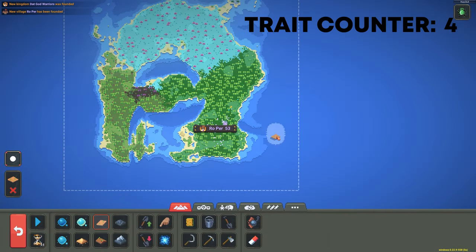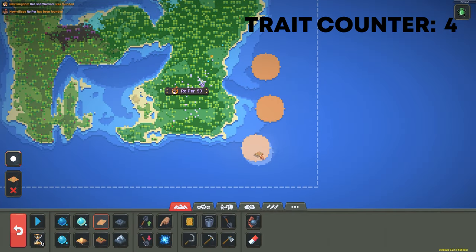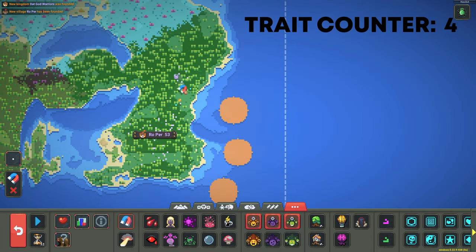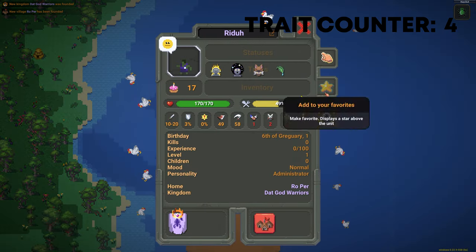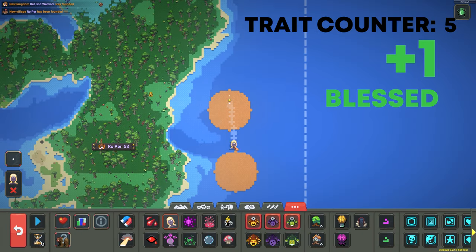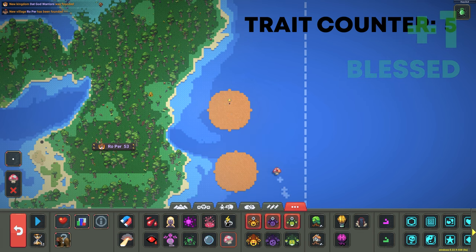After we've done that, I want you to make three islands near the Orc Kingdom that we made. Then we're going to pull the King of that Kingdom onto one of these islands — I'm trying to get him by himself. Once we've got him there, we're going to star him so we don't lose him.